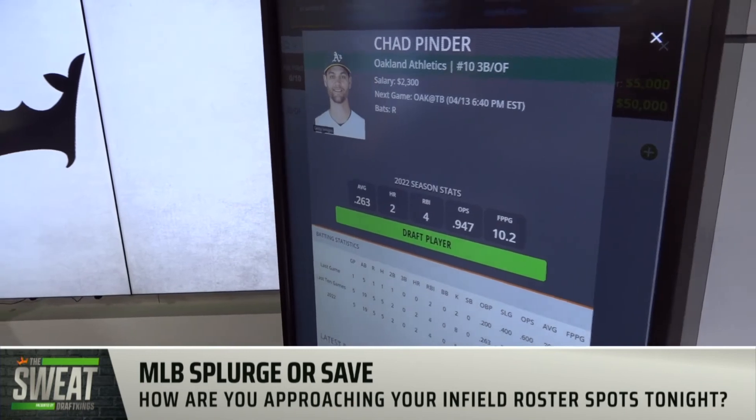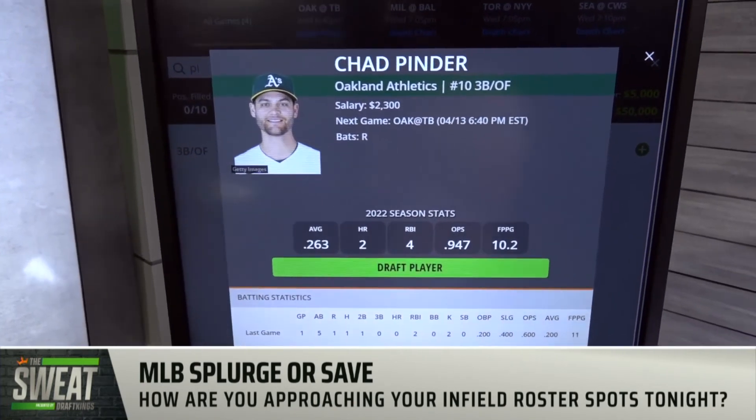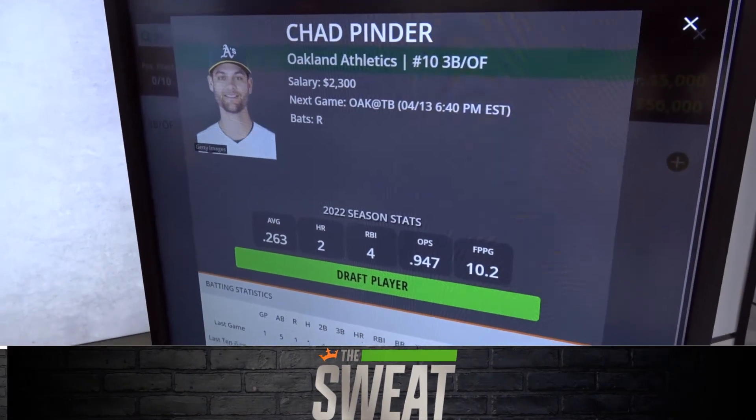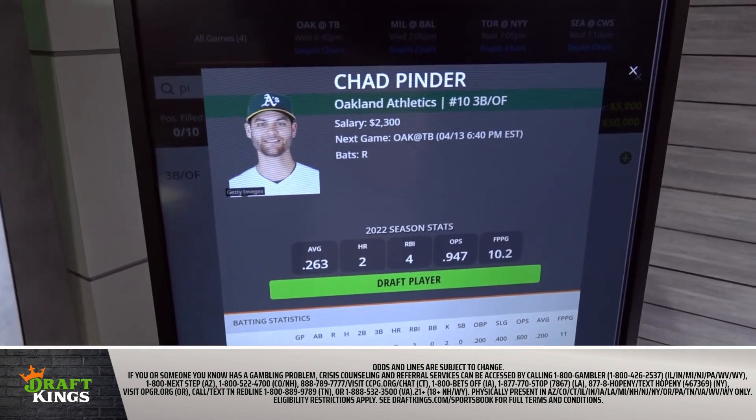If you want to offset that, I think Chad Pinder is the best value play of the day. You could put him at third base or in the outfield — there's versatility here. He's just $2,300 going up against a difficult left-handed pitcher in Shane McClanahan, but Pinder posted a 144 wRC+ against left-handed pitching last season. He's always been an elite platoon bat against lefties, and because Oakland doesn't have a ton of options, he's probably hitting cleanup today. So you're getting a cleanup hitter for $2,300 with great numbers within the split. Chad Pinder is one of the best plays on this slate.